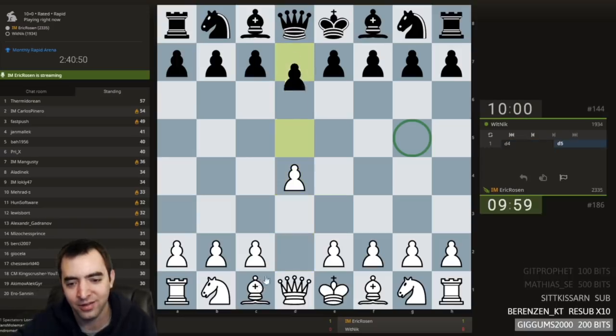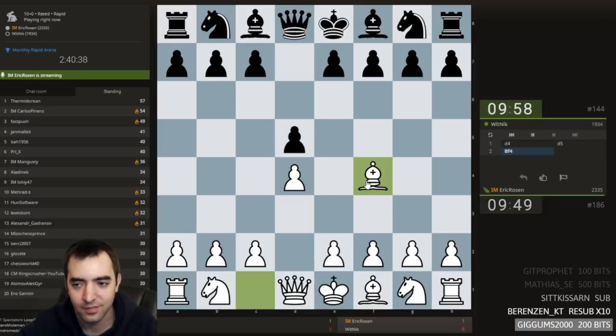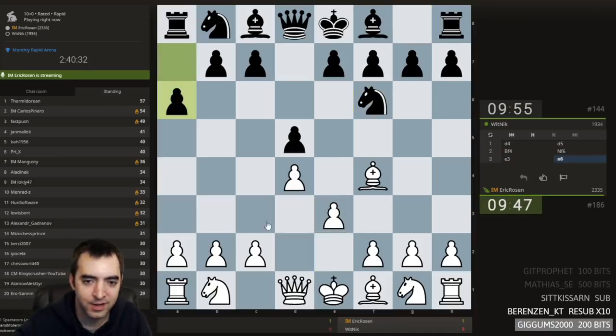Someone wanted Trumpowski earlier. I don't know. I could play a London. We're not gonna have a Dutch. Play c4. Let's play a London.